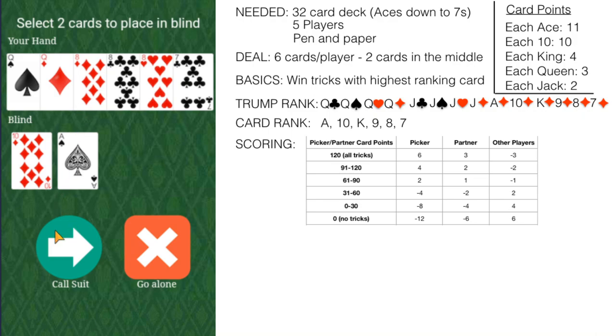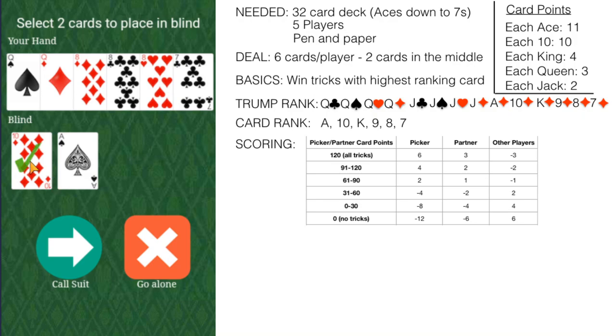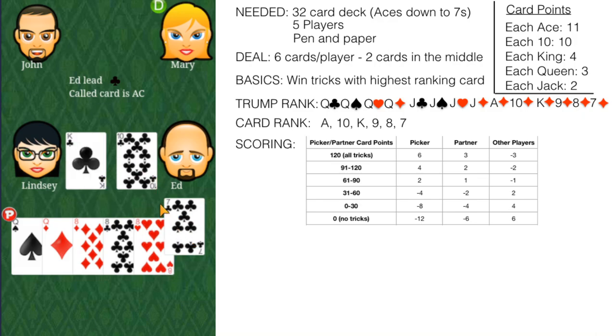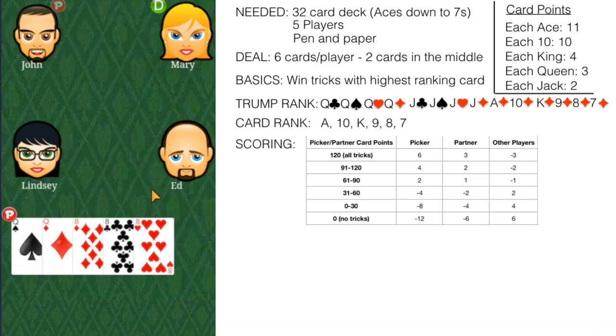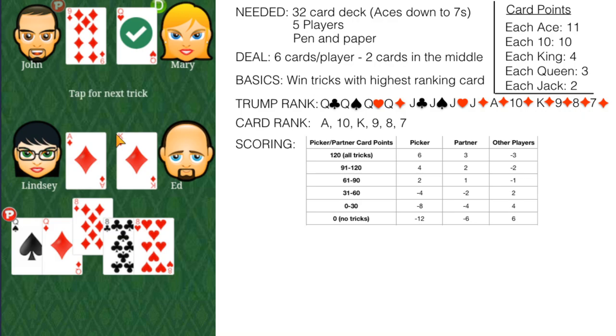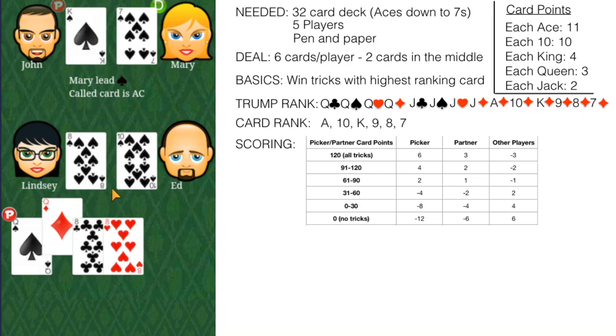We call out the ace of clubs as our partner. Ed led a club, and since I have a club I have to follow — I can't just play a queen; the game won't allow it. Whenever I have the lead suit, I have to follow it. John won the trick, then led with a diamond — I have to play a diamond whenever I have one. A queen of hearts beats the queen of diamonds, so I'll play a low value diamond rather than a high one. We led a spade; I don't have a spade, so I'll play my queen of diamonds, winning the trick.